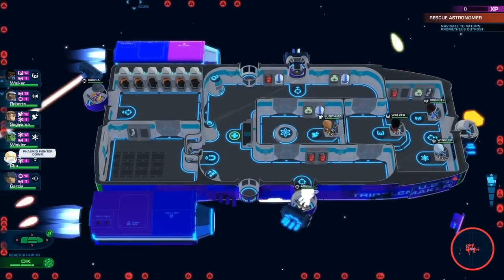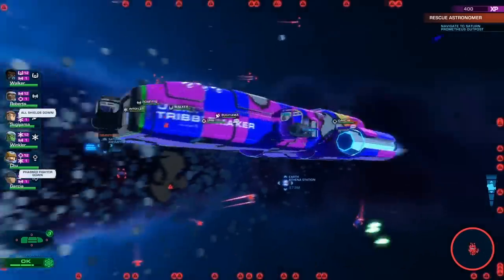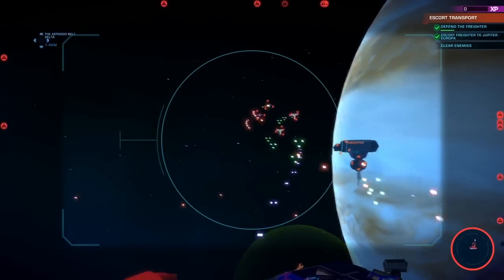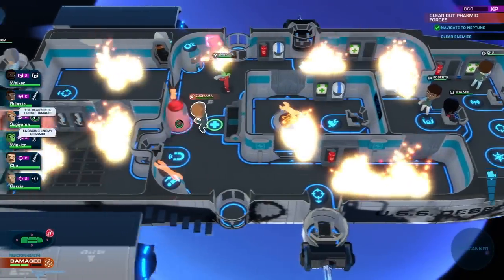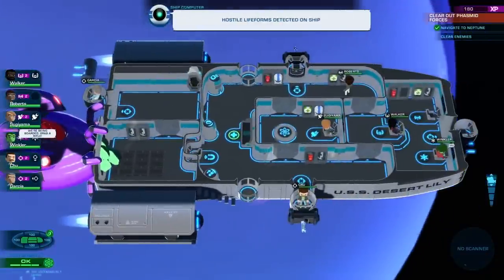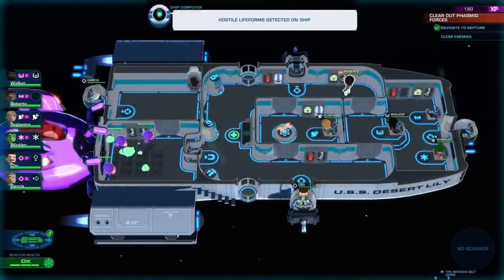Your crew won't do anything without your say-so, and you'll need to manage your priorities carefully. If you're under attack, send some gunners to your turrets and tag the enemies to fight back. You're bound to take some damage, so make sure you've got someone putting out fires and handling repairs. Let the Phasmids get close enough though, and they may board — in which case, you'd better hope you added weapons racks close by.